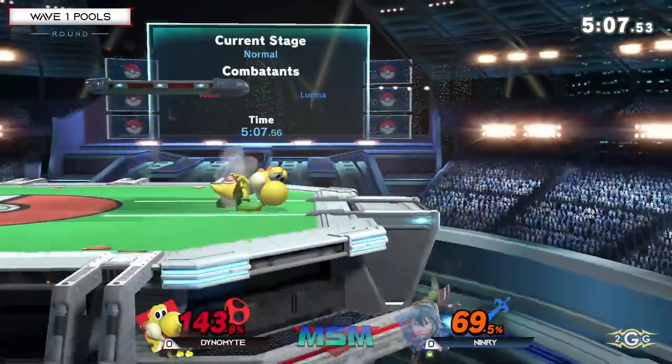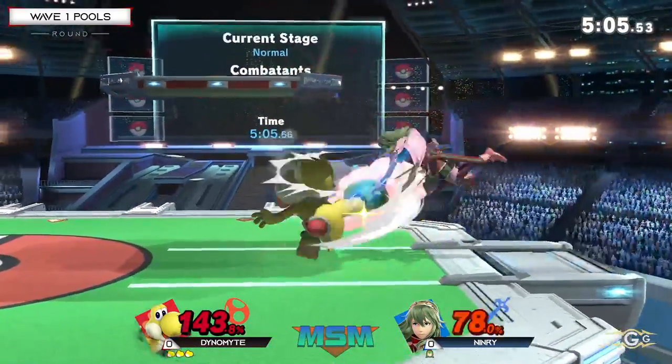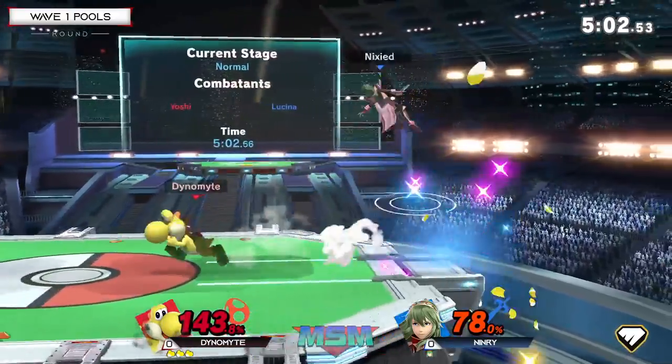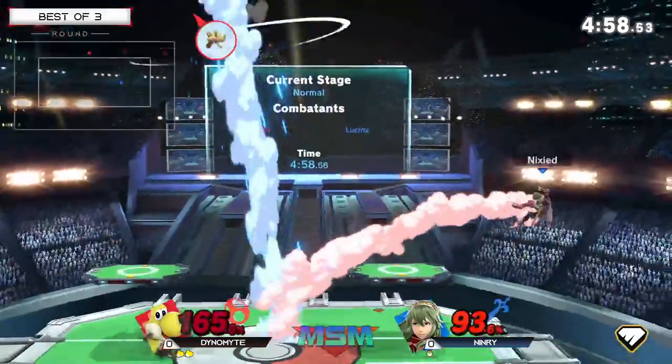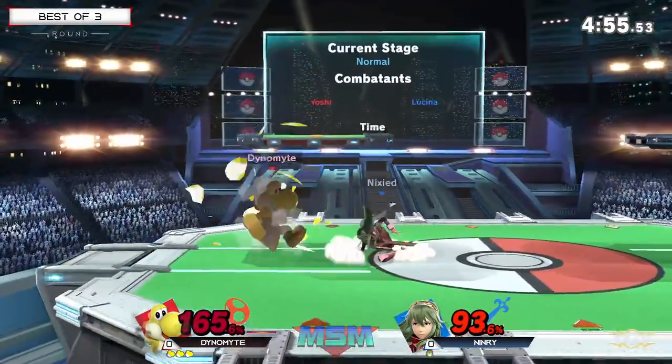If you hit Yoshi out of that, he's living ten times out of ten. You have to get a combo afterwards, which a lot of characters can. There are some funny combos that open up when you hit Yoshi out of his double jump armor at really high percent. But Ninry wasn't able to convert there.